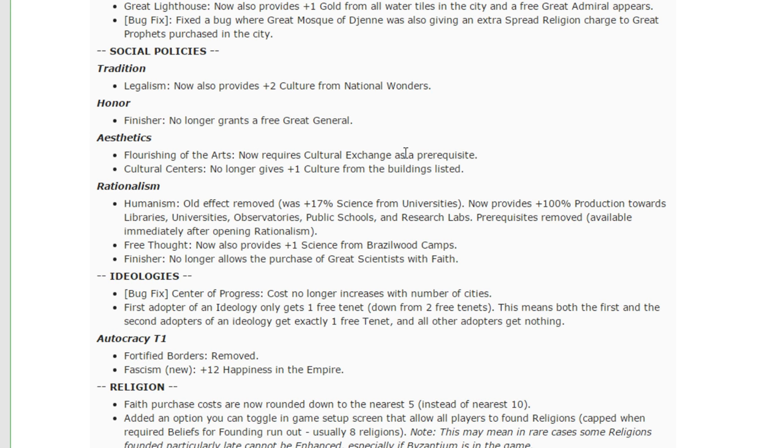Aesthetics — Flourishing the Arts now requires Cultural Exchange as a prerequisite. That's a slight nerf to Aesthetics. Cultural Centers no longer gives plus one culture from the buildings listed. What they did is buff Amphitheaters, Opera Houses, Broadcast Towers, and Museums in raw culture, then removed it from the Aesthetics policy. The goal is to slightly weaken Aesthetics while keeping the culture the same on those buildings. But if you're Aesthetics, you're already building those buildings — the culture Aesthetics gets is identical. Aesthetics was powerful because of the snowball effect with Rationalism and the science you get out of it. This doesn't change the science you get from Aesthetics.